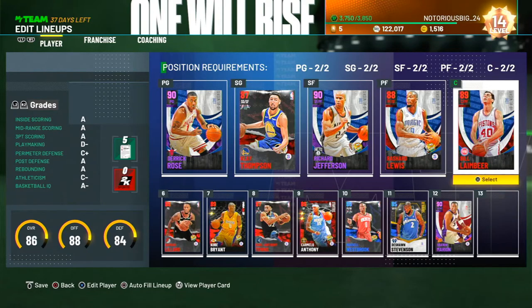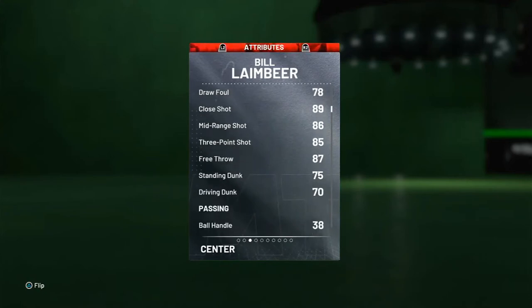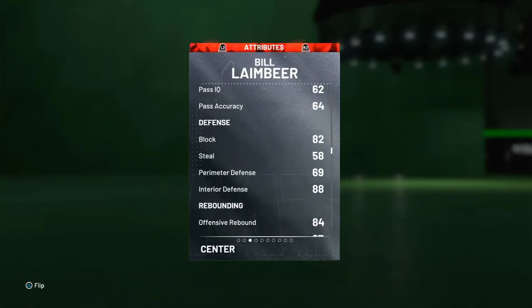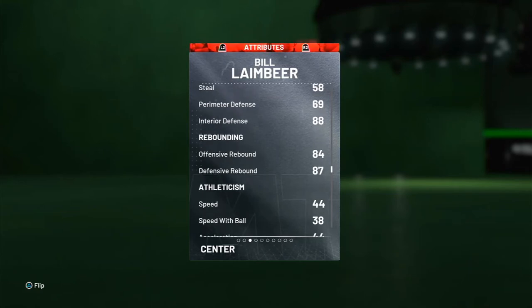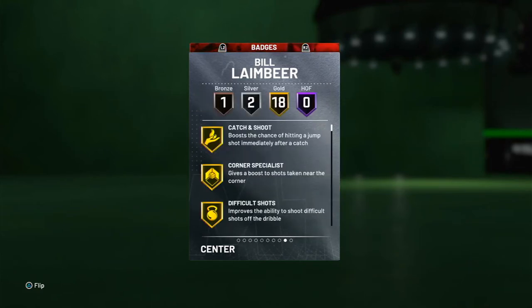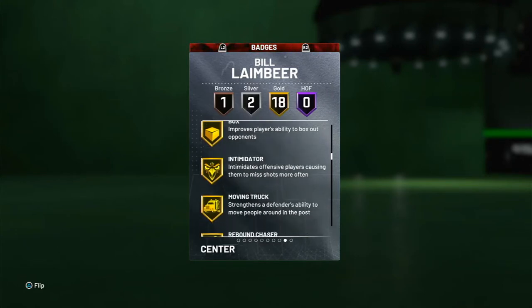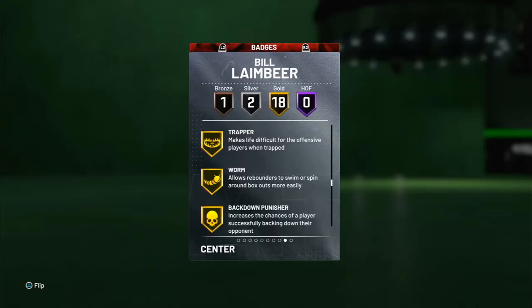At the five, we got Bill Laimbeer. Bill Laimbeer has been my favorite center in 2K forever. He has an 85 three-ball, 85 mid. He can rebound decently, and he has an 88 perimeter D with an 82 block, and the badges are what got him. Corner specialist — he has a shooting center, bro. Just look at the badges. And he can play D. Perfect.